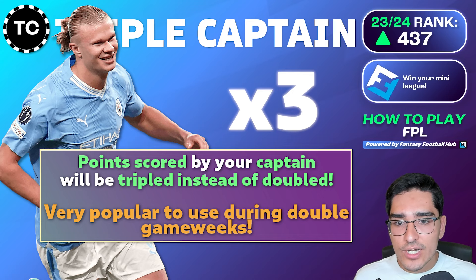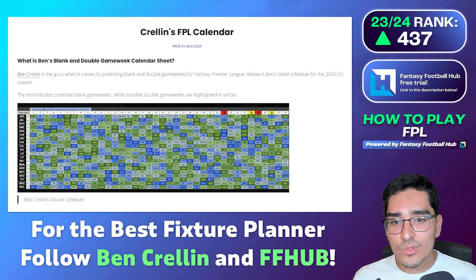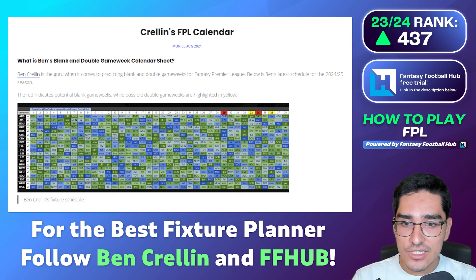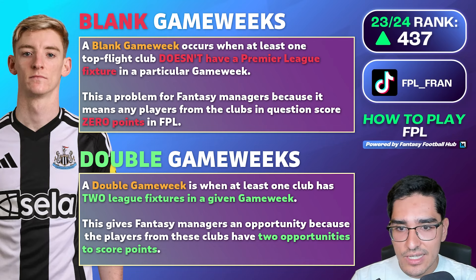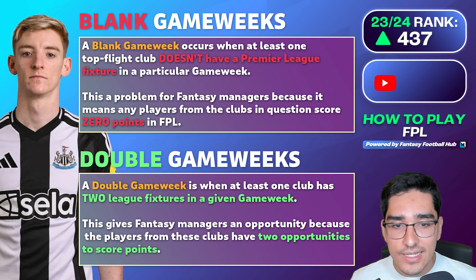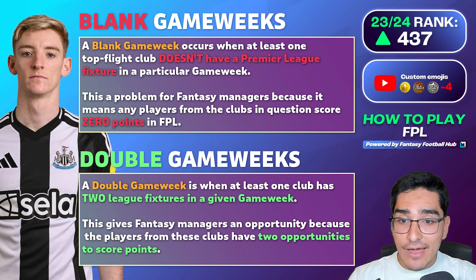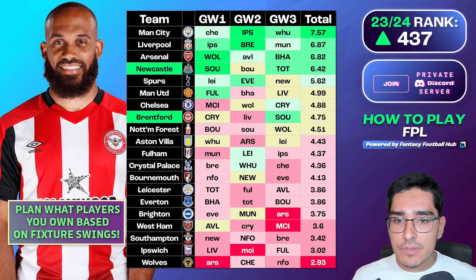Fixture strategy and chip strategy always change each season, so it's important to follow fixture planners like Ben Crellin on Twitter. Double game weeks and blanks typically only happen in the second half of the season, though occasionally they occur earlier — last season Luton had a blank and double game week at the start. My advice when creating and planning a team is to always keep the fixture slate in mind. Place more importance on the immediate fixtures — game weeks one, two, and three — and a little less on game weeks four, five, and six.